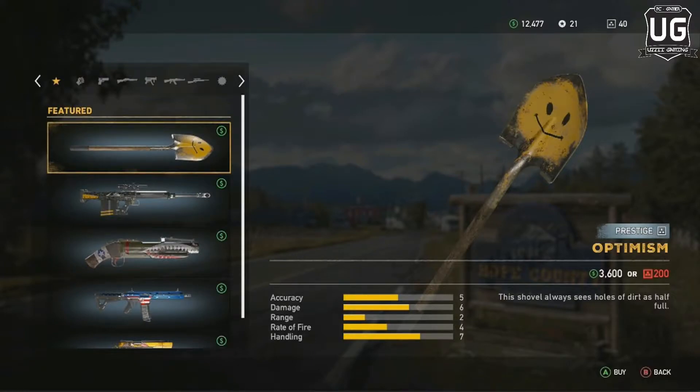Last but not least we have the Optimism, a melee weapon. Unlike past games, melee weapons in Far Cry 5 are incredibly useful — they deal great short-range damage and can also be thrown long distances for massive damage or to stagger enemies. The Close Combat Mastery perk further enhances damage dealt, and with performance-enhancing drugs like Fast and Furious, melee weapons become even deadlier. When firearms wear out their welcome, you can't go wrong with shovel pads or pipes. If you want a melee weapon with a finer aesthetic, you should definitely purchase the Optimism shovel at a local weapon shop.